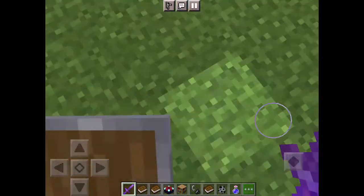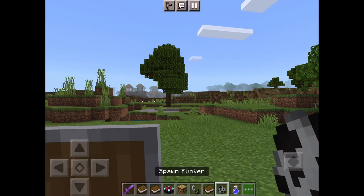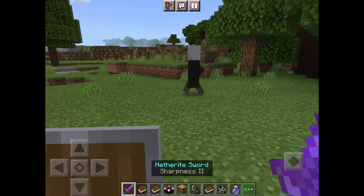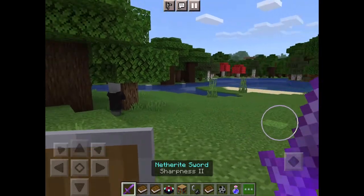Quick video on how to get a totem of undying. You're going to have to find an evoker. An evoker is like a pillager but one that knows magic — these things are very strong.